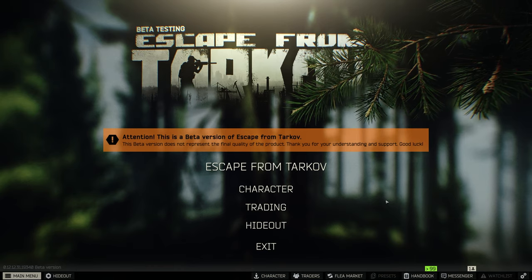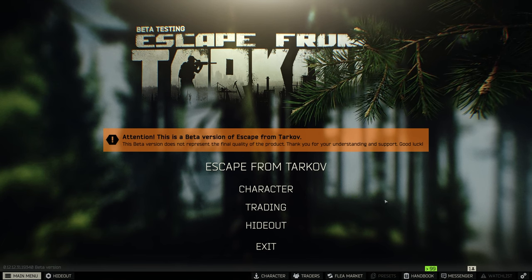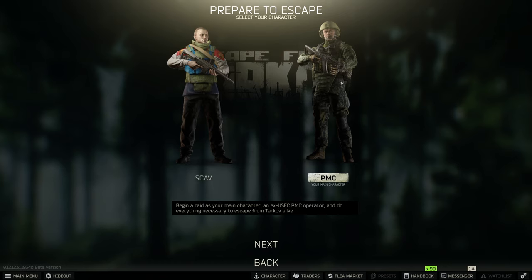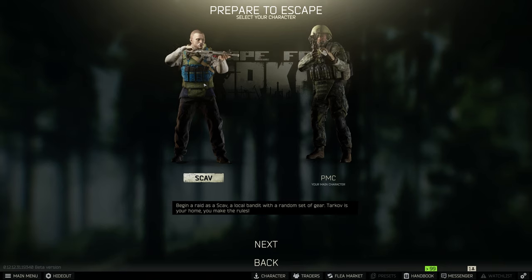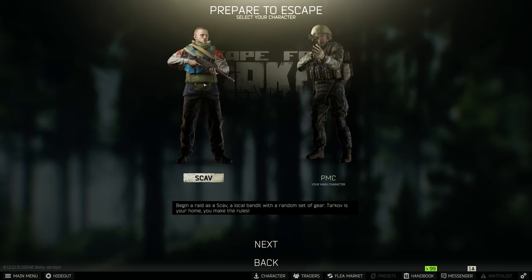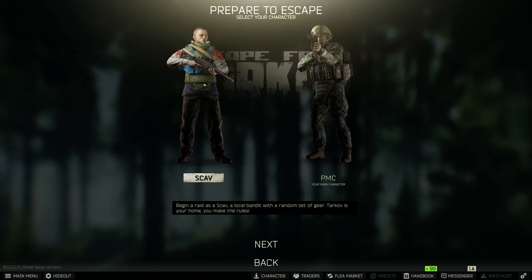The first thing you want to familiarize yourself with is Scav and PMC. Click Escape from Tarkov on the main screen. On the left you have a Scav, on the right you have a PMC. The Scav is essentially a free loadout — the game gives you a random set of gear to go in with. There will be player Scavs and NPC Scavs. These are your friends; you don't want to shoot them. There is a Scav reputation, so killing too many Scavs will be bad for you, especially later on.